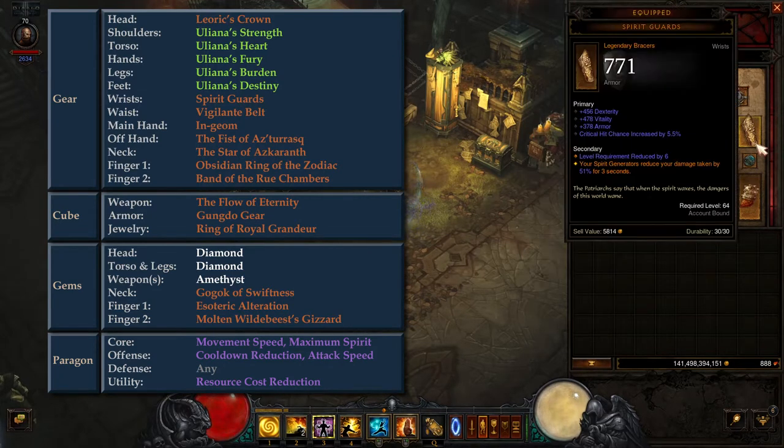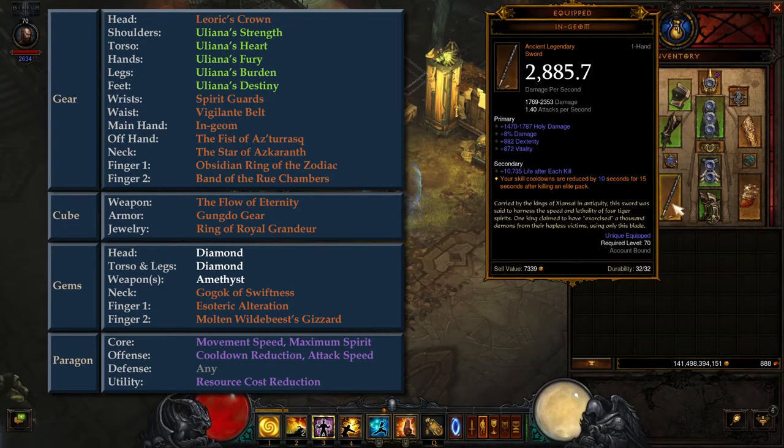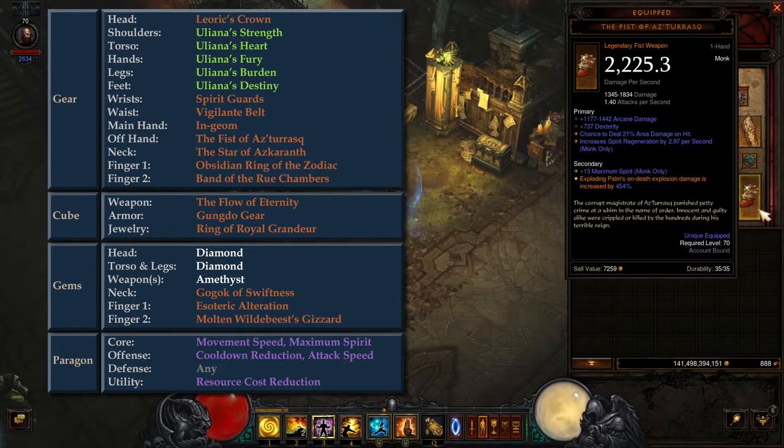In the Waist Slot, we have Vigilante Belt. This belt does not have a special Legendary Power, but it does come with an inherent cooldown reduction stat. In the Main-Hand Slot, we have Engium, which provides significant cooldown reduction after killing Elite Monsters. And in the Off-Hand Slot, we take the Fist of Az-Tarrasque, which buffs the damage of Exploding Palm.